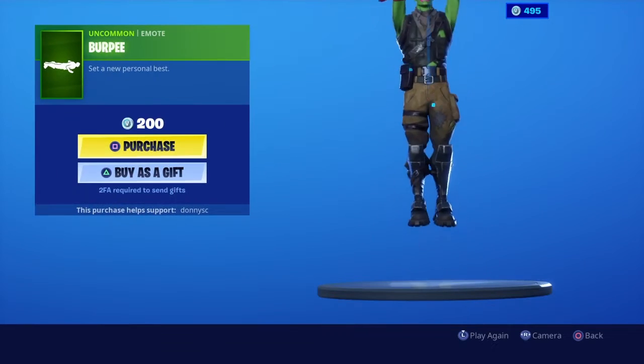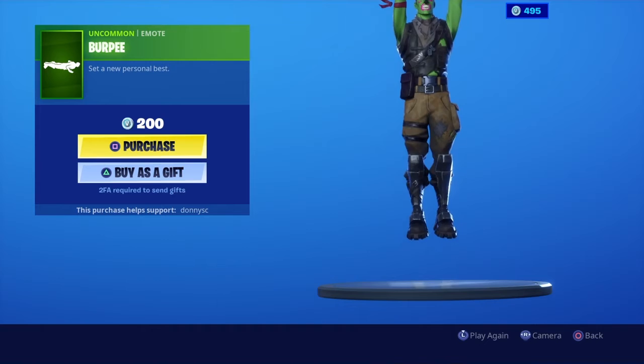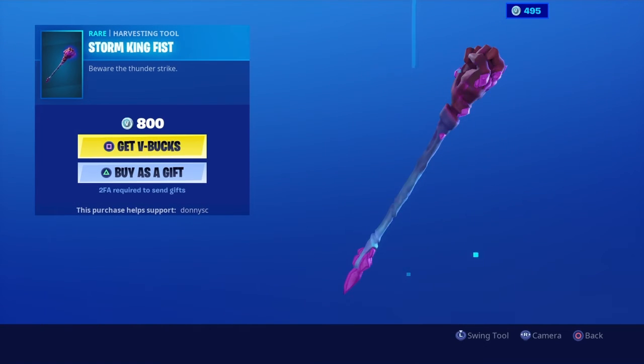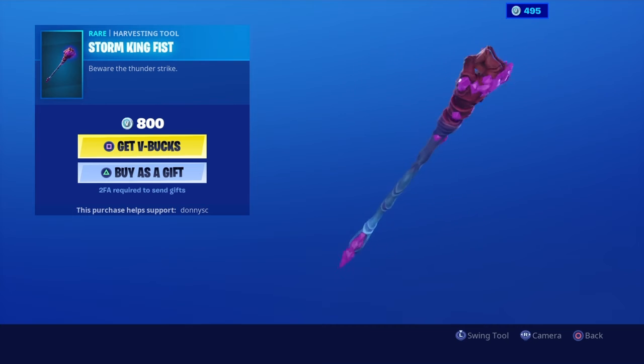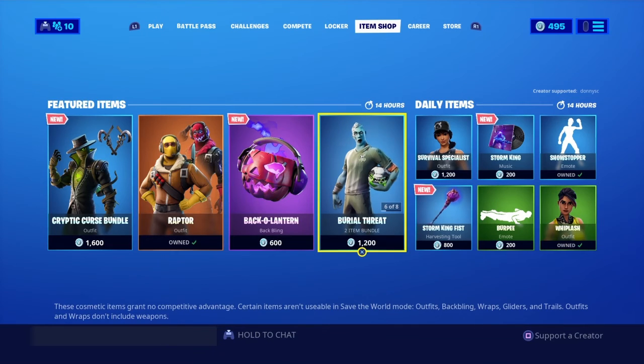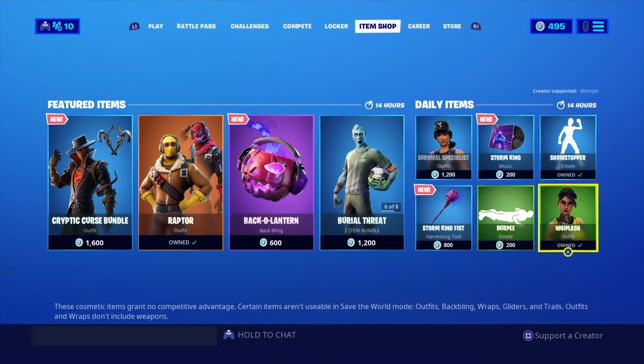Whiplash — I think this might be new. Burpee — no, I think I saw that before. And lastly we got the Storm King Fist, which actually looks pretty cool. Let's see how it sounds. Okay, well that's it for today's item shop.